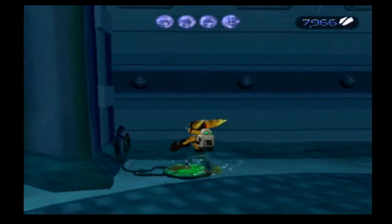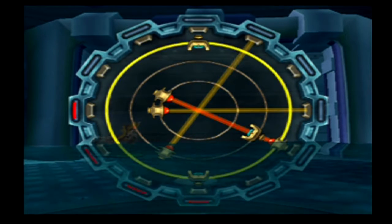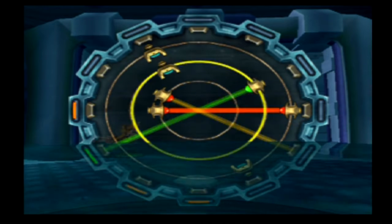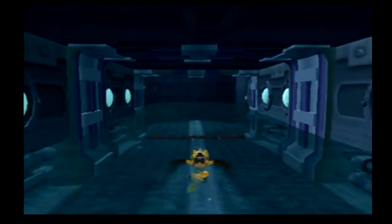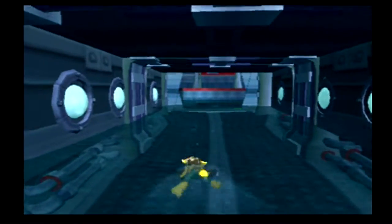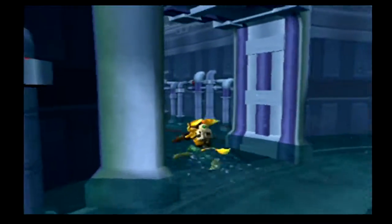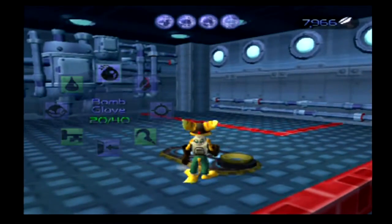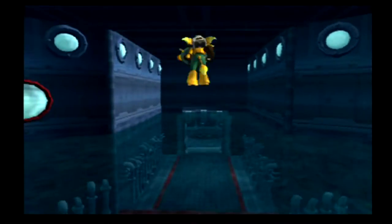We need to use the Trespasser. Let's see how hard this is going to be — it's probably the only good place I can put it. There we go. There's gotta be something we can climb on... we need to go back and fill up the water. There we go — now let's go for a little swim.